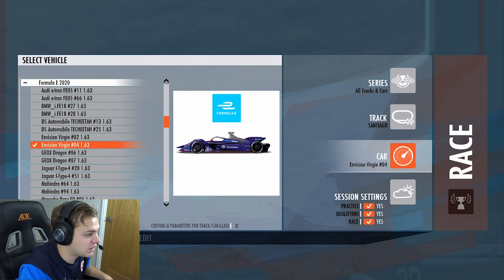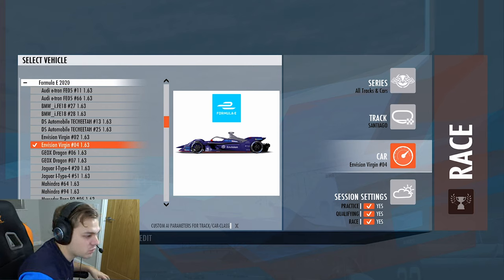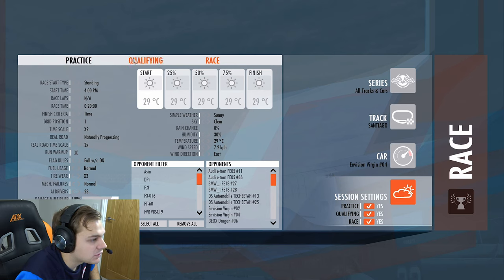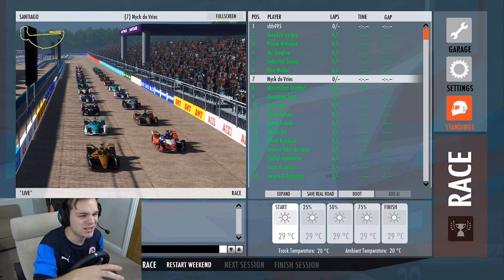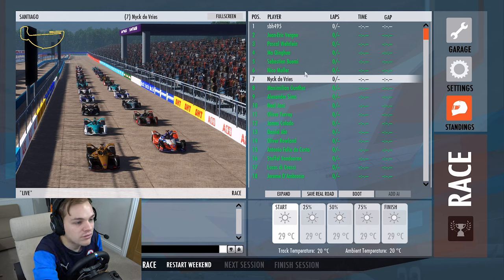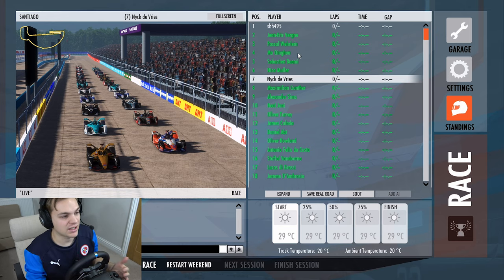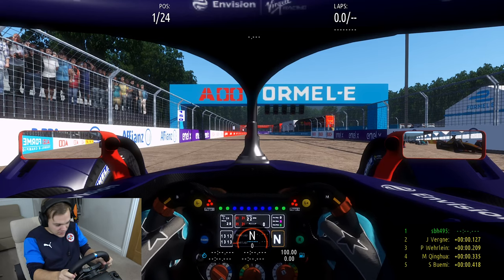I've got a little selection of cars here from the 2020 Formula E season. I've decided on the Envision version number four, which was driven by — I'm going to have to Google that — Robin Frinds, that's it. We're going to set up a quick little practice, qualifying and race. So Santiago E-Prix in Formula E, we've got the full grid of 24 drivers from the 2019/2020 season. We're on pole in qualifying. I don't really watch Formula E to be completely honest, but we've got all the new drivers and paint schemes. I've done a little bit of practice, got a setup together, and without any further ado, let's do this thing.